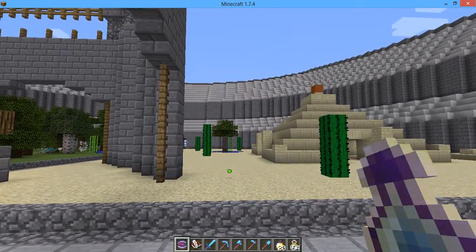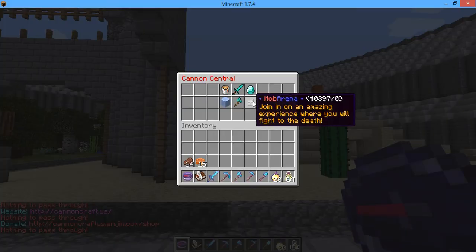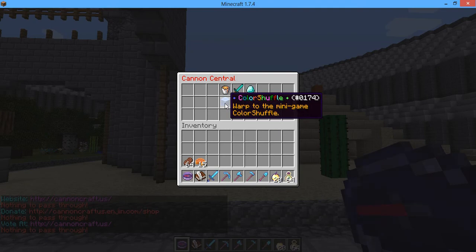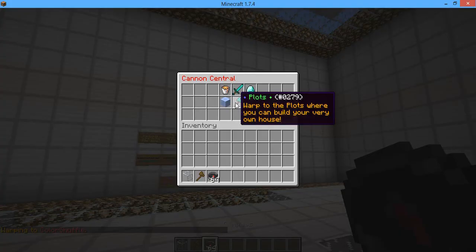But you get the compass. You can click the website, there's the website, donate, vote — you have all that stuff. Then you have the warps. You can go to Color Shuffle, a nice little mini game. I'll show you guys videos later about it.